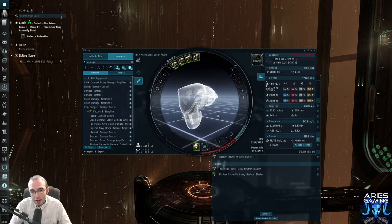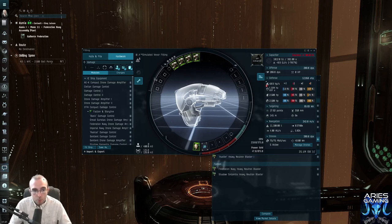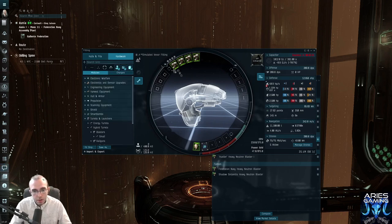In Gallente space I'm going to take on a lot of Serpentis. Now, these are the parts of our ship that we are sure of for now: slap on the biggest guns you've got, put some tank down here, and then you need to figure out how to fill out the rest of your ship. A propulsion mod seems like a good idea — either an afterburner or a micro warp drive so you can get around.